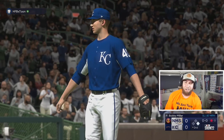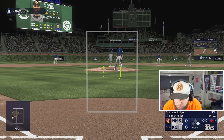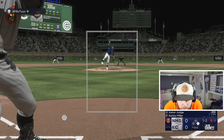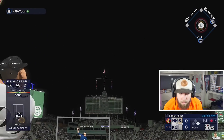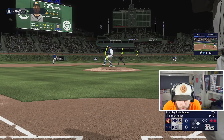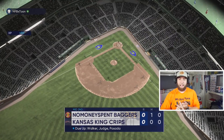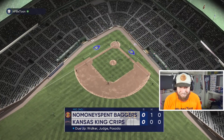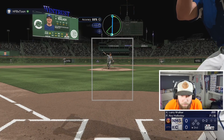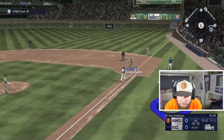Good sinker — we're lucky we didn't ground that into a double play. He's putting the fastball and sinker wherever he wants, and then running that slider just off the plate. Good mix. We get the first hit of the game but then we strand him. Big strikeout there to lead off the inning — set the tone. Adley makes the play.